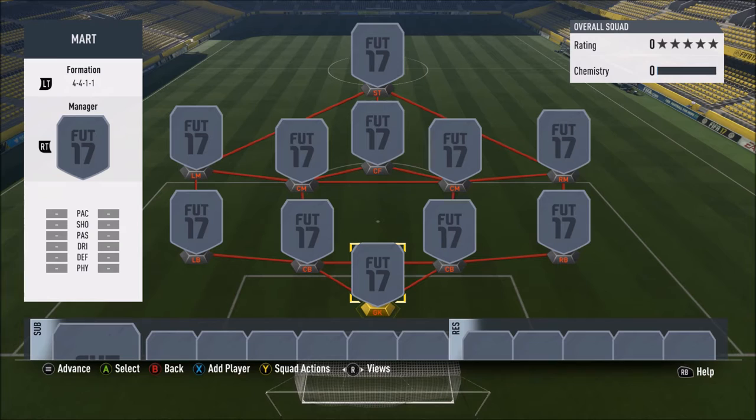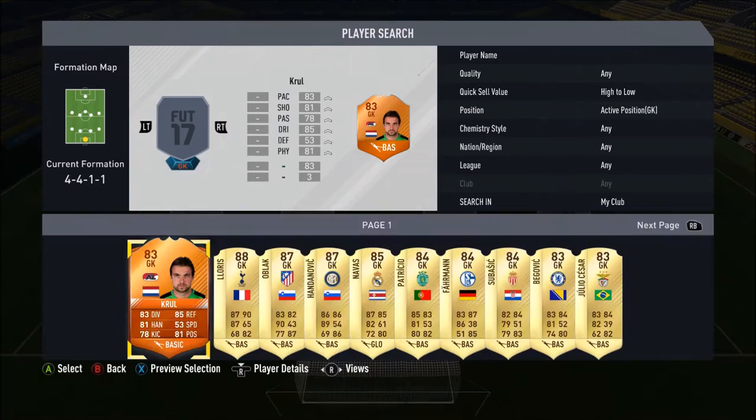What is up guys, welcome back to another video. Today I am bringing you a squad builder around the first in-form for Atlanta United, Yosef Alexander Martinez. They've only just really come together as a team in their first MLS season, which started about a month ago. He's the first in-form they've been given - he was actually the only card they had up until Saturday. He got a hat-trick and was put into the Team of the Week.